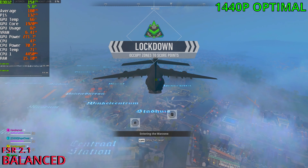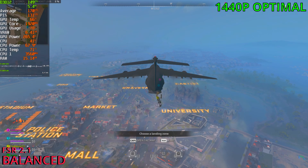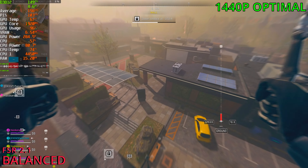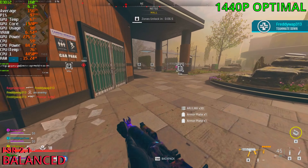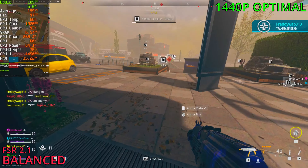Before we move on to 4K, we want to try out FSR 2.1 using the balance preset at 1440p — there's a chance we run into a CPU bottleneck. We were sitting at 120 to 130 FPS beforehand, and now we're sitting at 150 to 160 FPS, almost 170s even.